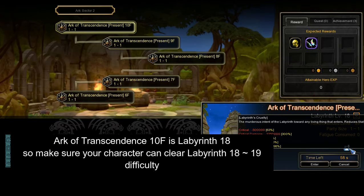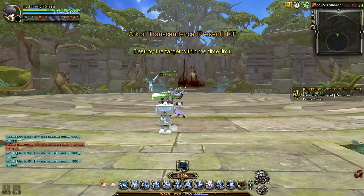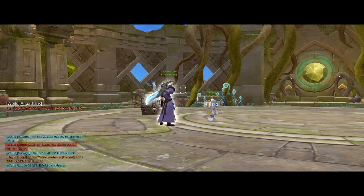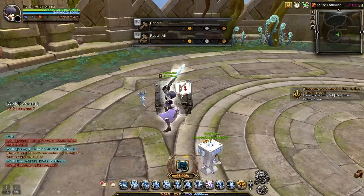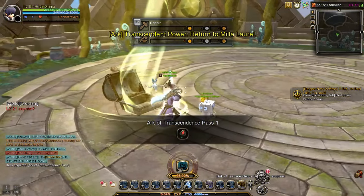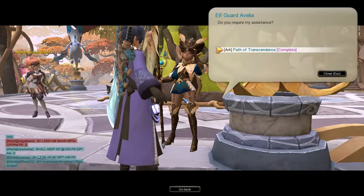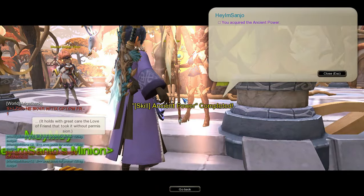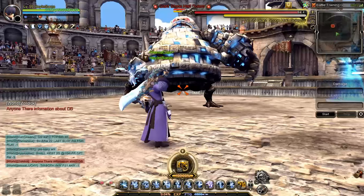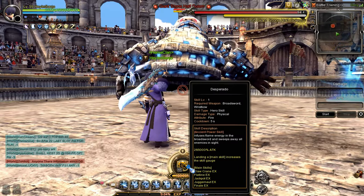Important note: the base requirement to clear the Arc of Transcendence 10th floor is that your character must be at least Sunset Training Ground Labyrinth 19 clearer. After completing the Arc of Transcendence 10th floor, a chest will appear, and upon opening it, you will receive an item called Arc of Transcendence Pass. Now let's go back to Miele Laurel and finish the side quest. Now that the quest is done, my character's Hero Skill is now upgraded to Ancient Hero Skill. And there you have it.